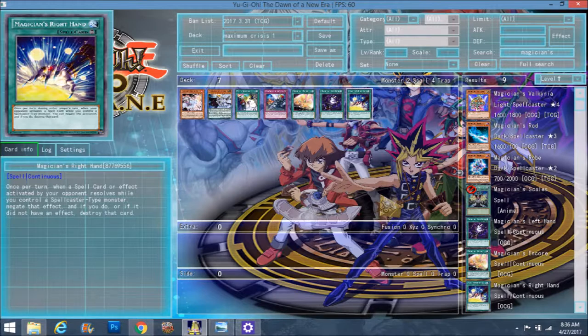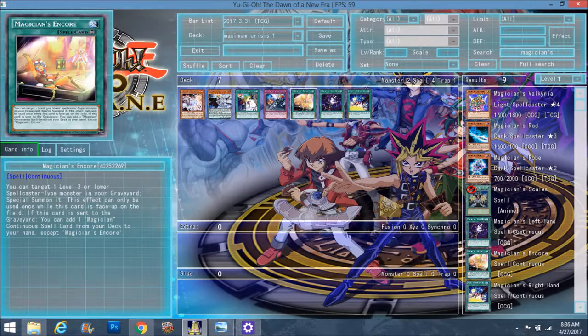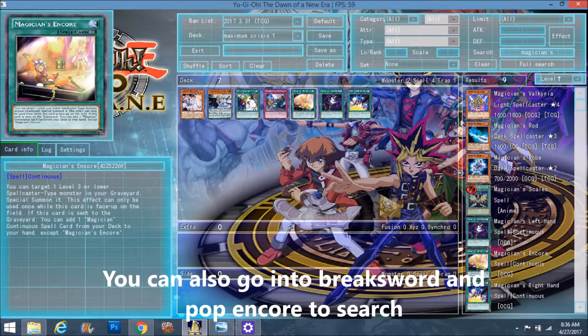The reason why I think this would work so well in Dark Magicians is because of Encore's effect to summon out level 3 or lower spellcasters from your graveyard. You can bring back Magician's Rod, and if you have a Magician's Rod in your graveyard and you activate a spell or trap card during your opponent's turn, you can tribute the Rod and add the Rod back. Or during your turn, if you play a rank 3 — in Dark Magicians I've seen it before — if you normal summon a Rod and then special summon a Rod from your graveyard, it's a free rank 3. It's definitely helpful for Dark Magicians.